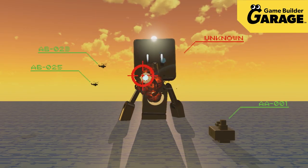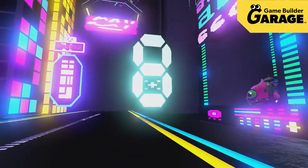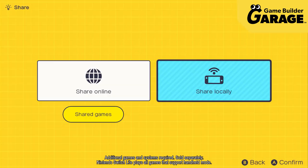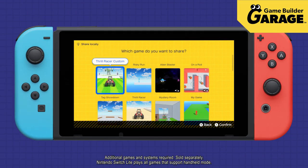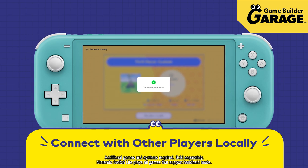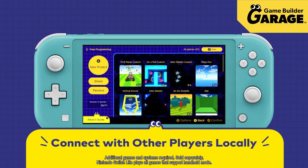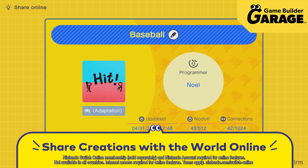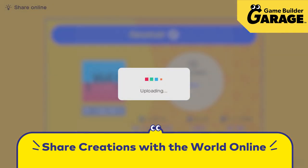Use your imagination to build your games. With a mind like yours, you could create games like this, or even like this. Then you can share your creations with people near you via local wireless, and you can share them online too. By sharing your game ID, people across the globe could play your games.